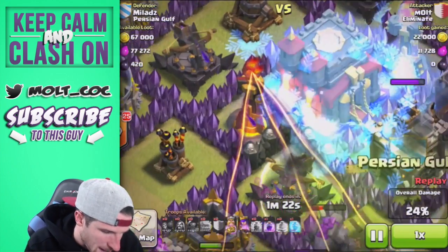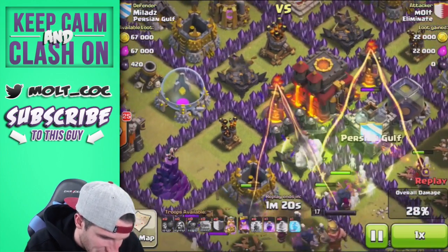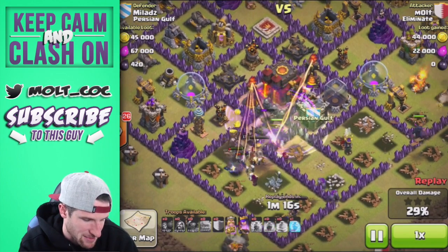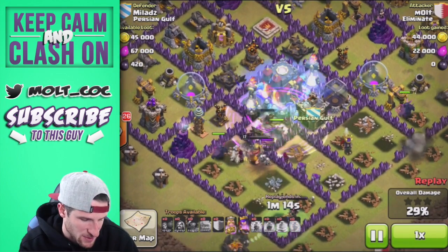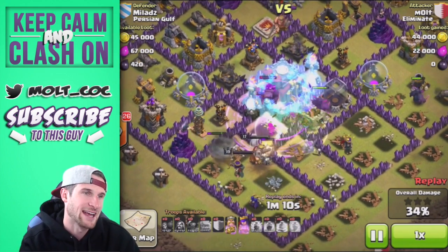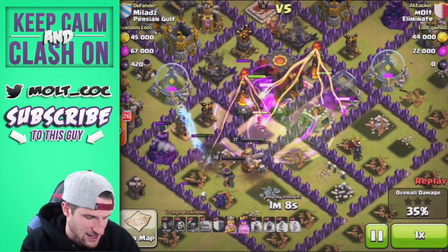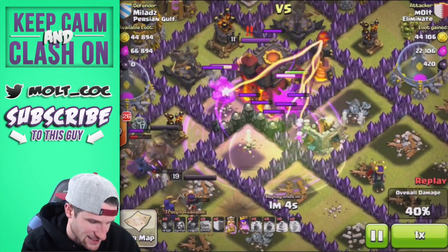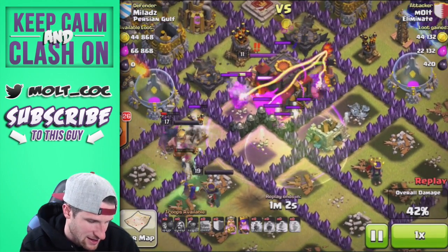Our PEKKAs head into the center of the base, our witches and wizards are working around, and we've got that jump spell over three different compartments. I definitely dropped that freeze spell a little too soon and it barely missed that inferno tower — I thought I'd get both of them but I didn't. There goes the rage spell, and then that freeze spell actually worked and took out both inferno towers.